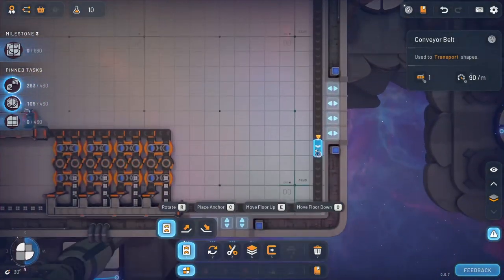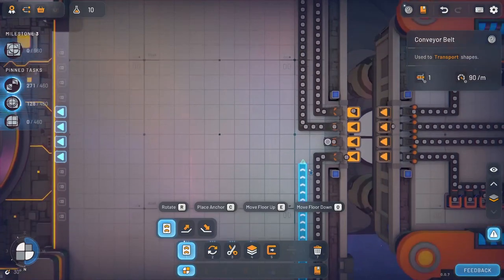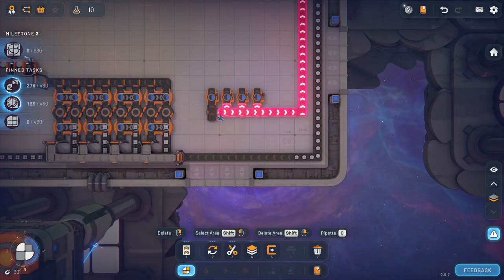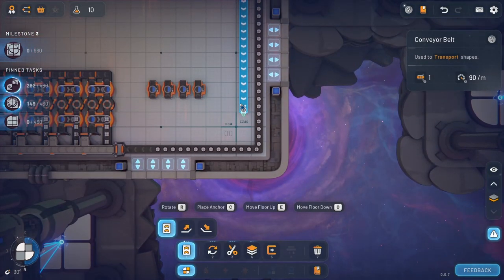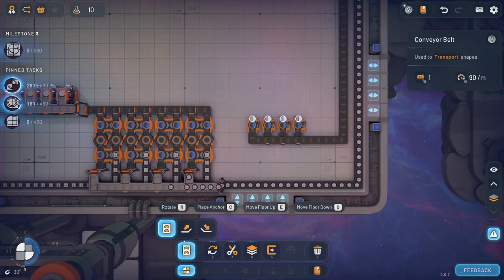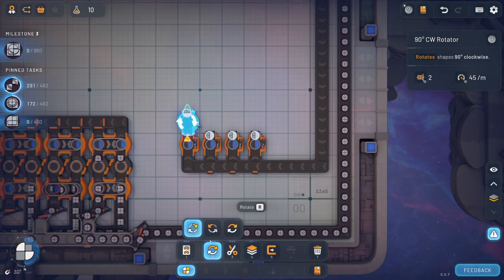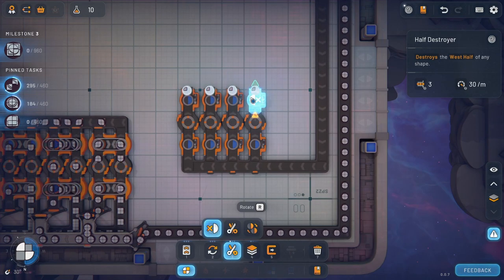So we go to the cutter — we only need one square. So maybe we do something like this. There we go. So those are gonna be like that, and then we just need that top section, one of these right there. So that's what we'll do. We'll flip it. We need the top one, right? And if we cut it we're gonna get the top one. Perfect.